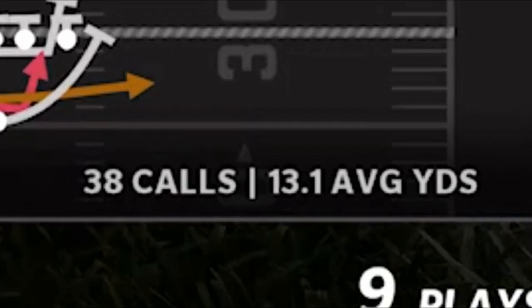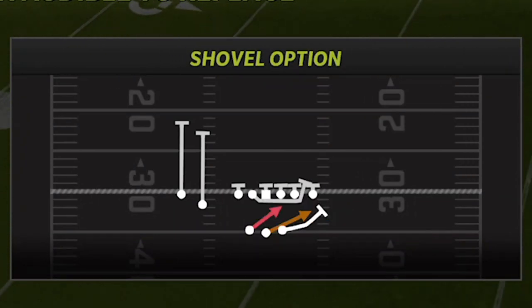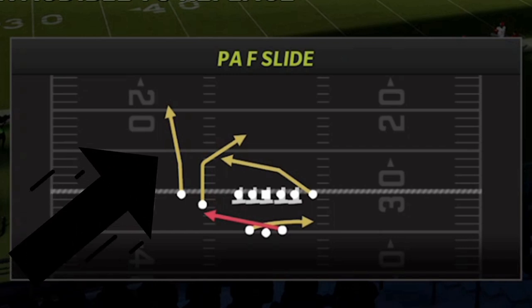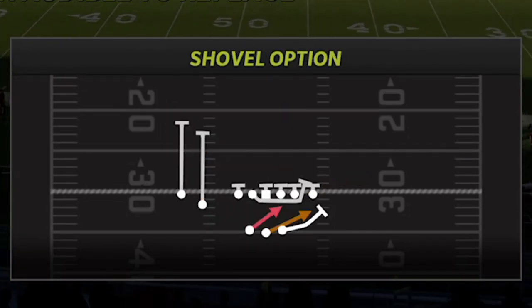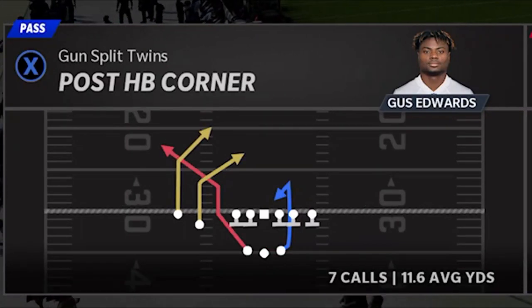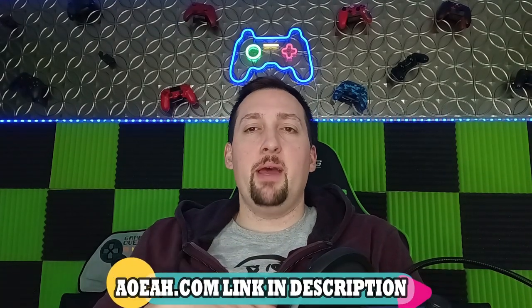The Power Read is the main play — you see an average over 13 yards per carry. The three main plays I'm going to use most are the Power Read, the Shovel Option, and the Halfback Slip Screen — the PAF Slide. There's also a very glitchy play in this formation that's essentially a one-play touchdown against just about every defense. This video is brought to you by my coin sponsors at AOEAH.com — use discount code MONEY for 3% off.